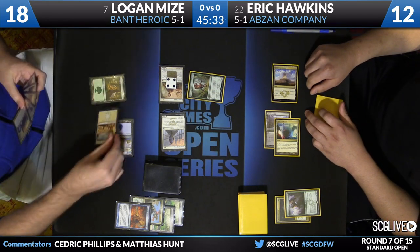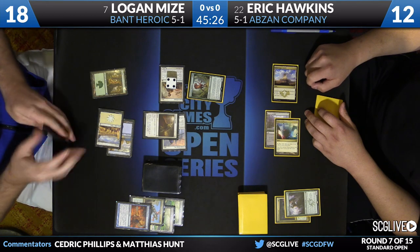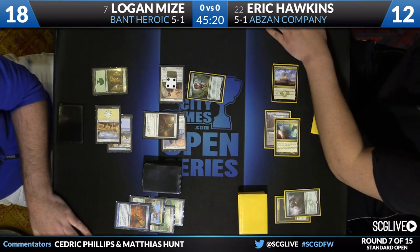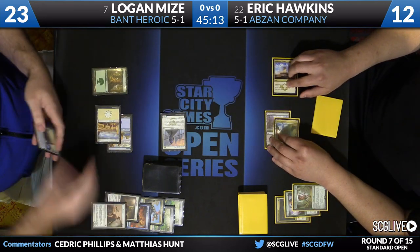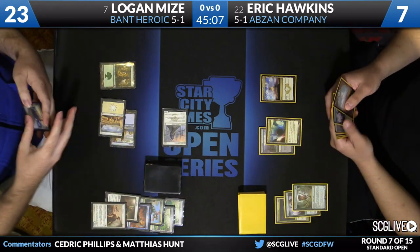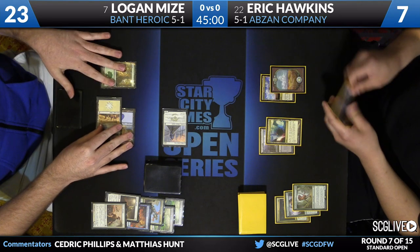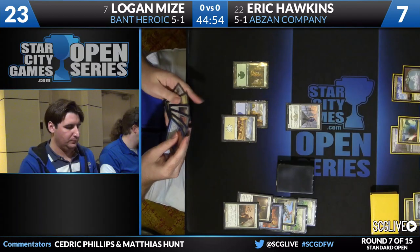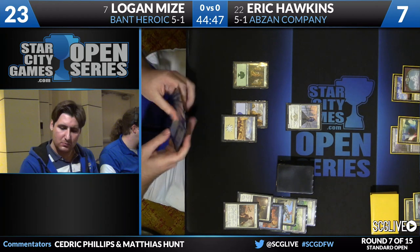There's the obvious block. He burns through a Defiant Strike and draws off it — Favored Hoplite off the draw. These two threats will trade over Rose and Deathmist Raptor, a bunch of damage coming through. Mize draws off Defiant Strike and gains some life. I believe it's a total of 5 damage — 23 to 7. Hawkins is down to 7 here, and he does have a copy of Collected Company in hand, so he'll just pass.